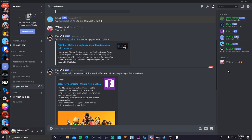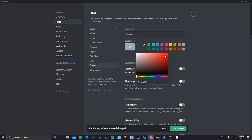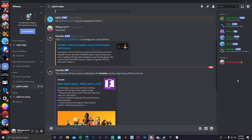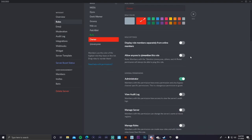Now go back to Server Settings, Roles, and add more roles. I'll add an 'Owner' role — I'll make it red because that's my favorite color. Give yourself admin permissions under this role, but make sure no one has admin unless you fully trust them. Go back to the Owner role settings and make sure 'Display role members separately' is turned on, then save. Make sure the Owner role is positioned at the top, above the Bots role.